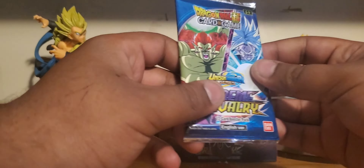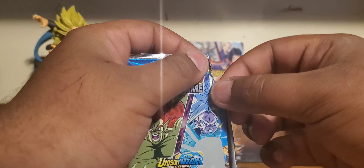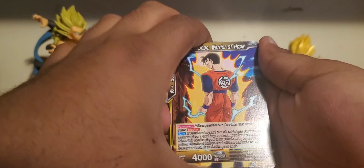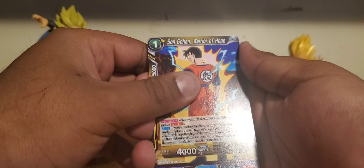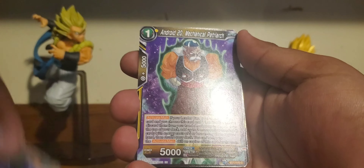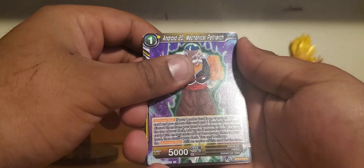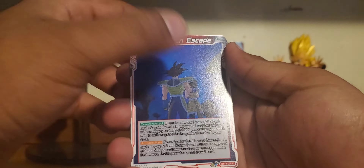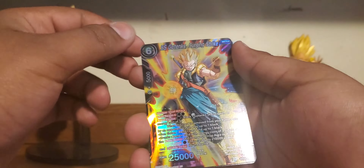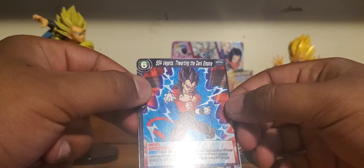Three packs left — come on, give me something good. Trunks, Whis, bring me something! Vegeta Energy Fortification, Son Gohan Warrior of Hope — sick art — Tora, Wings, Trunks Fusion Renewed, Piccolo Trusted Ally, Android 20 Mechanical Patriarch, A Sudden Escape, Gokuwa the Evildoer, Invasion of Chilled's Army. Oh — Super Saiyan Gotenks Surging Strike! And a Super Saiyan 4 Vegeta Thwarting the Dark Empire.